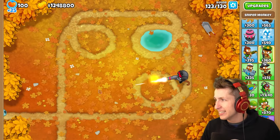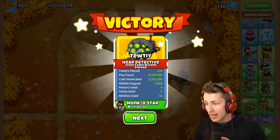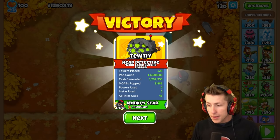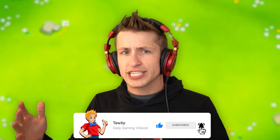He's cracked, he's unstoppable. This is not a sniper monkey — this is a dartling gunner level threat. He got 14 million pops in like 3 minutes — that's insane. Nothing super flashy, but what do you expect? It's just a sniper monkey with pure raw damage. Hit that like button, subscribe, turn on notifications. I hope you have a great day and I'll see you tomorrow for some more awesome content.